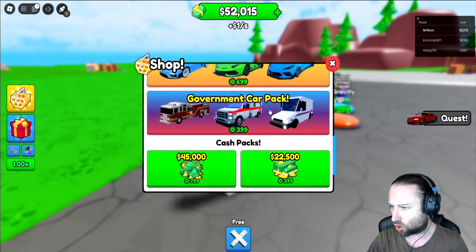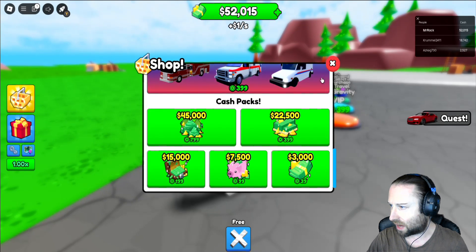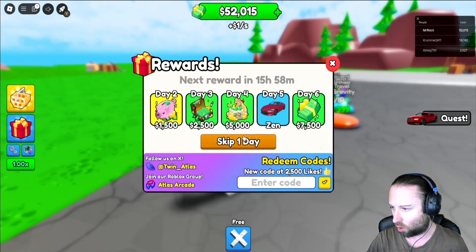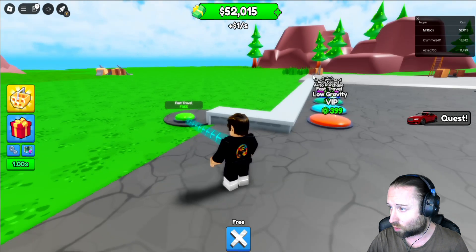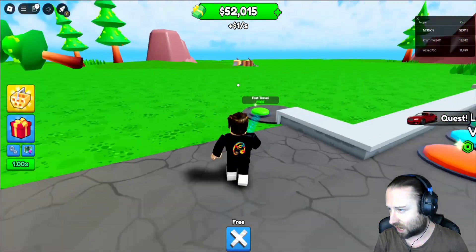I think Little Rock would be liking these — government car pack, emergency vehicles, post van as well. And a bunch of cash packs as well that we can go ahead and get if we need to. And obviously that's the reward section right there. Quest as well — stay in game for 60 minutes, complete 10 jobs, completely build the mansion. So yeah, it looks like we've got a lot of work to do in order to be able to get that limited car.